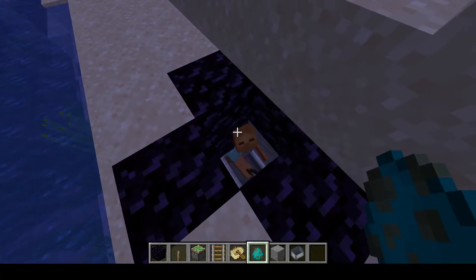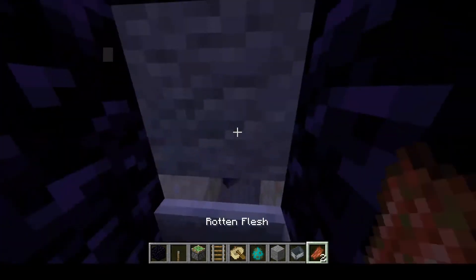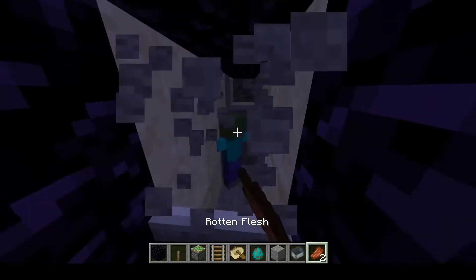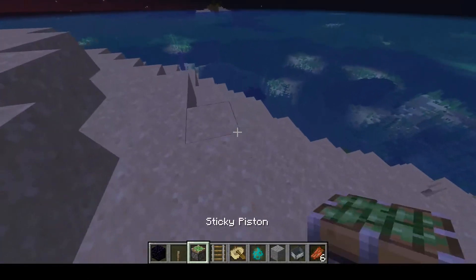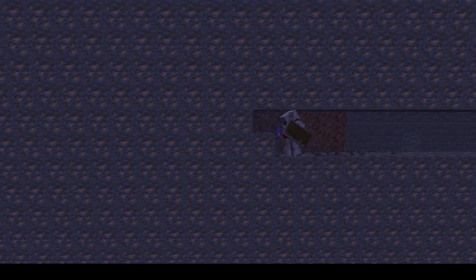Another way to kill the Warden is by entity cramming. It does a lot of damage even if you have Netherite armor with Protection 5. As long as the Warden can't break blocks, you should be able to kill it easily with this strategy. The major problem is that you're going to need a lot of iron — this is going to take a while, but if you have an old world, you might have enough iron. You need a lot, though.